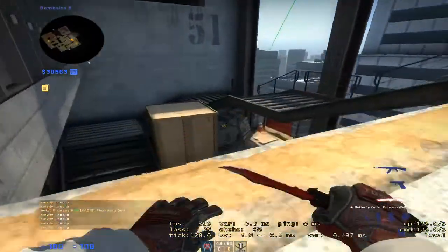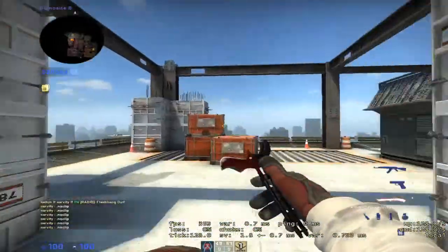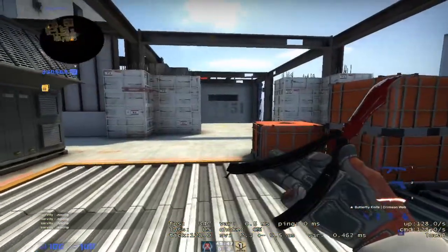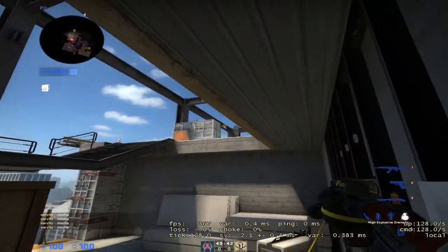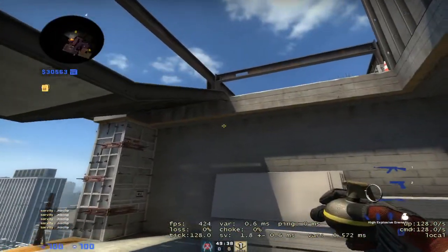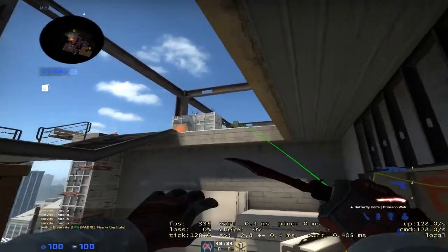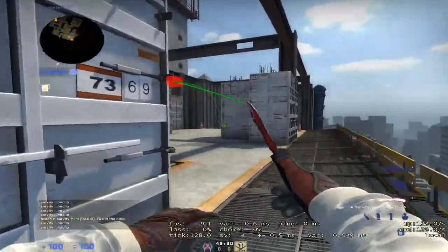A nade you can do — if you have a set molly for this spot, I think set mollies for this spot are a little inconsistent and I don't know the perfect way to do it. What you could do is, if you have a set molly for this person here, you can nade the other side. If you're still running up you can just lava nade like this and that will hit this guy right here holding this angle.